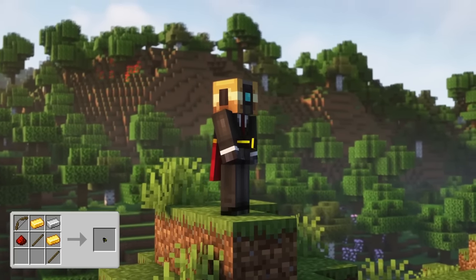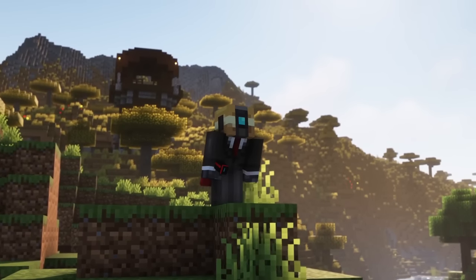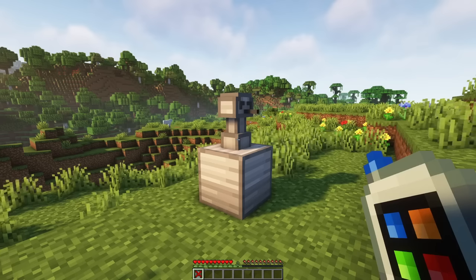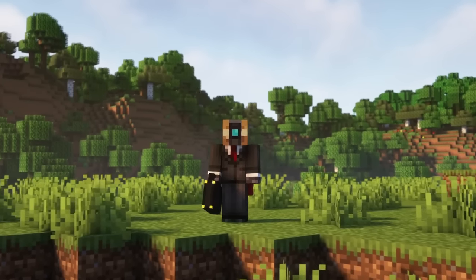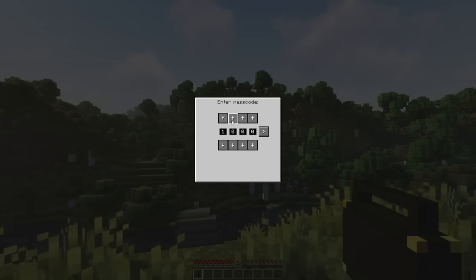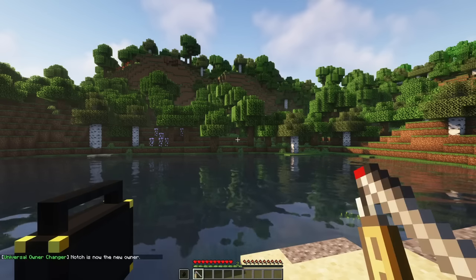Let's take a look at the remaining tools. The taser can be used to shoot at entities, affecting them with Nausea 2, Slowness 2 and Weakness 2 for 10 seconds. If you sneak and right-click with the taser while having some redstone in your inventory, the taser will double its strength for the next shot. The sentry remote access tool allows you to access and control sentries remotely. Right-click on the sentry with the item to connect it, then right-click in the air to open the tool's interface where you can change the mode of each sentry or all at the same time. The briefcase is a portable storage unit containing 12 slots. You need a code to access it — craft it, right-click it to set up the 4-digit passcode, then right-click again and enter the code to access the items. To remove a briefcase's code or change its owner, put the item into your off-hand and right-click while holding a Universal Key Changer or Universal Owner Changer in your main hand.